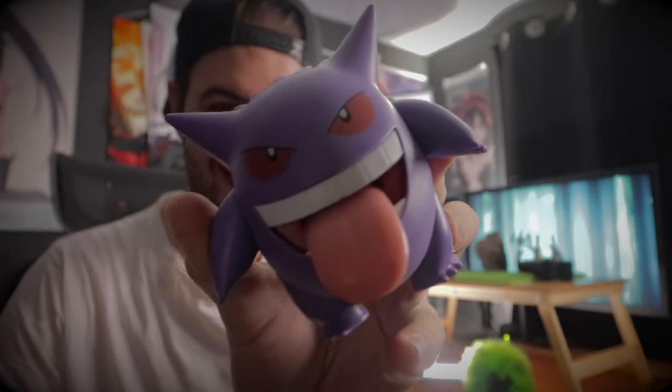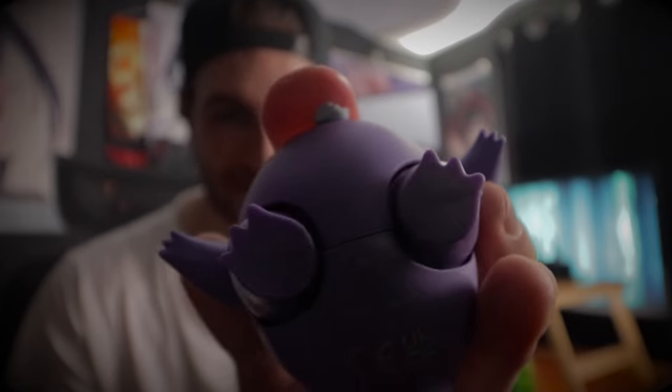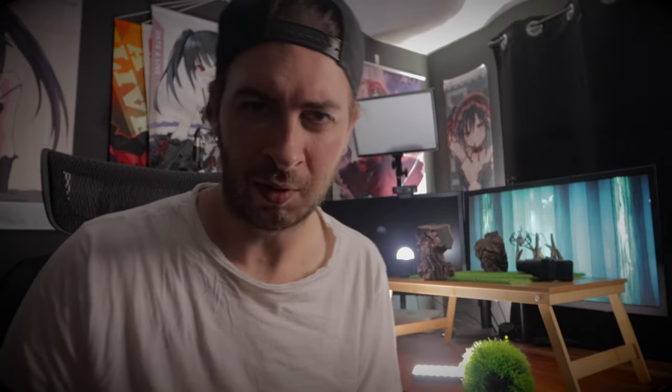Next shot we're taking is of Gengar, looking all scary. His tongue actually stays in his mouth and you have to push his legs down to get it to come out, but I wanted the tongue out in this shot. So I've got some blue tack just under there to keep the tongue out — I think that makes for a much better pose. I've got my backdrop set up. I wanted to do more of a forest like vibe, so it's basically a digirama slash diorama shot at the same time — monitors for the background, with props filling out a forest scene. I've been looking forward to taking a shot of Gengar for an absolute long time.